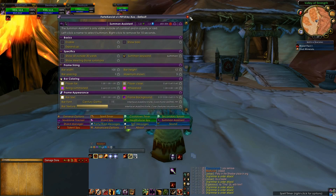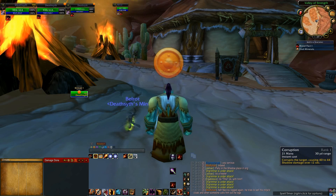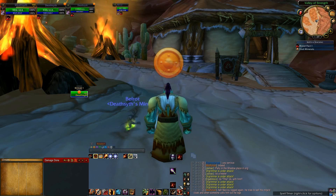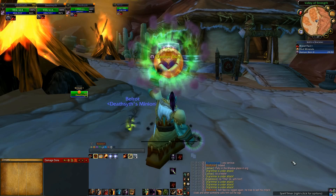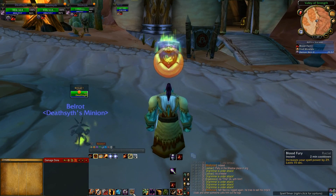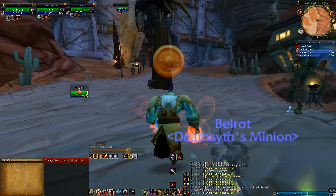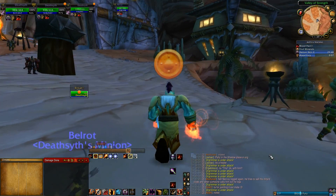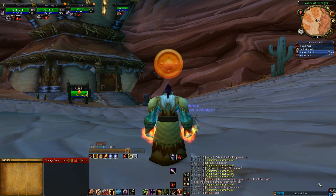Spell Timers shows you what buffs you have on you at the moment. It's a very useful add-on — it keeps track of raid debuffs and buffs. It shows Blood Fury with its timer, which is great. It's especially useful for Shadow Priests and Affliction Warlocks because it shows which mobs have which DoTs and how long they have left to expire.